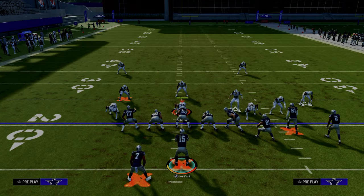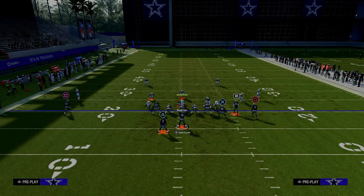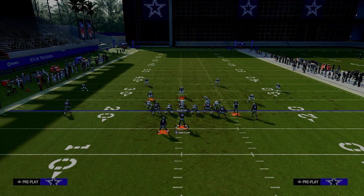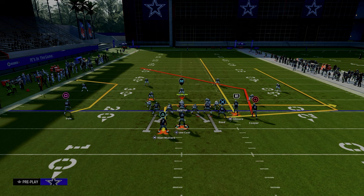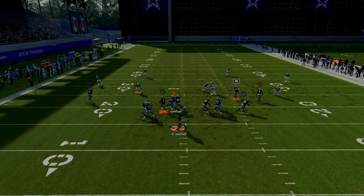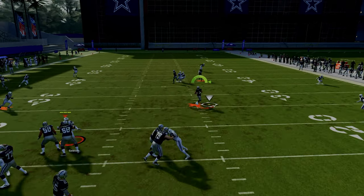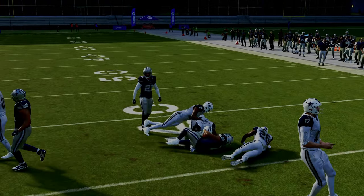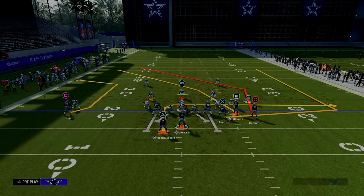Against cover 2, the mid read can play the post and take it away. To counter that, we streak the slot receiver so the mid read has to respect the streak, and we can throw underneath for a big play. This also applies to double Mabel — two hard flats with a third and a middle field user. That user has to guard the post, so the tight end curl flat zones match the tight end wheel, and we can throw the in route with lots of underneath space.